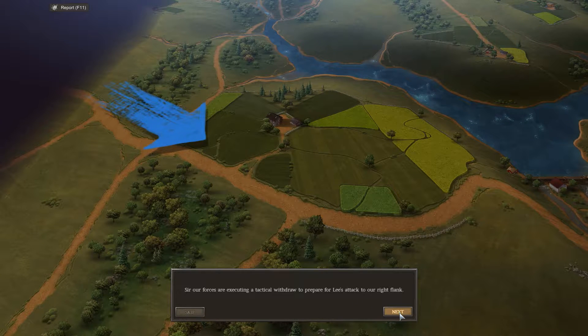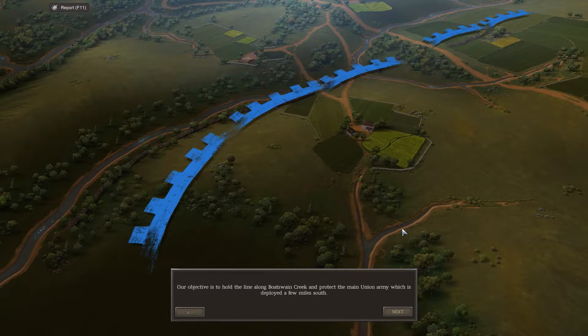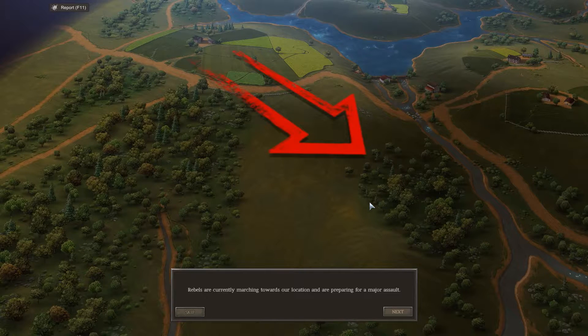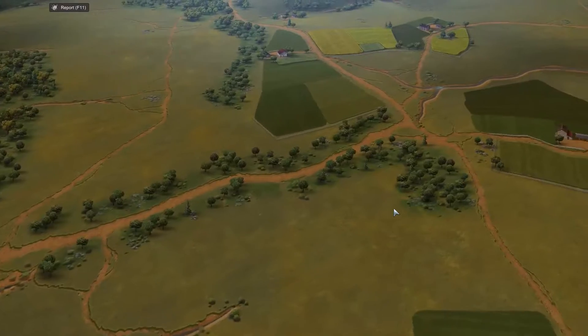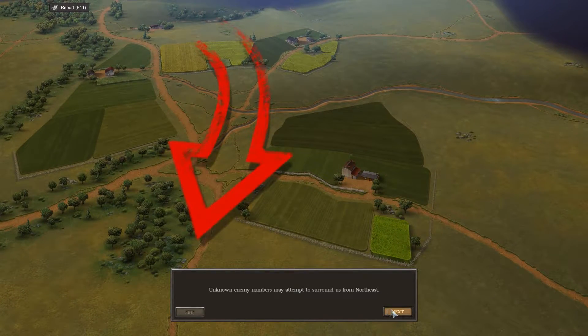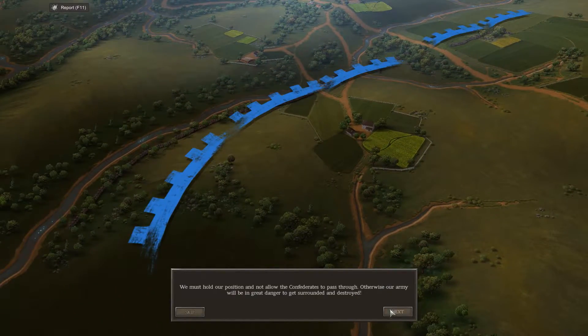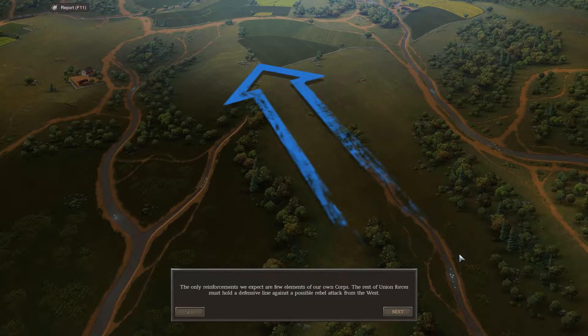Our forces are executing a tactical withdrawal to prepare for Lee's advance on our right flank. Our objective is to hold along Boat Swain Creek to protect the main Union army deployed a few miles south. This was a crappy battle I had to fight against the Union for — I'm really excited to actually defend against the Confederates this time. Rebels are currently marching towards our location. Prepare for a major assault. Unknown enemy numbers may be attempting to surround us from the northeast. We must hold our position and not allow the Confederates to pass through; otherwise our army will be in great danger of getting surrounded and destroyed.